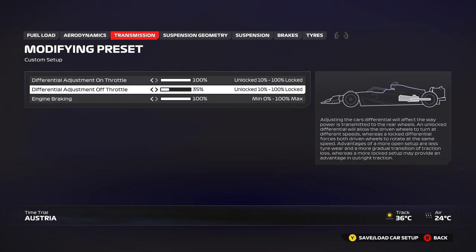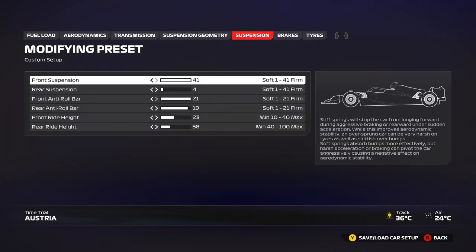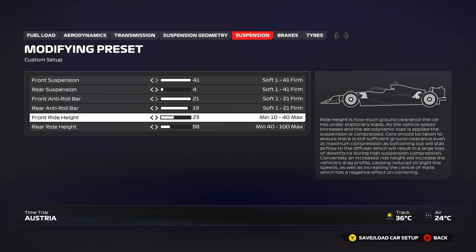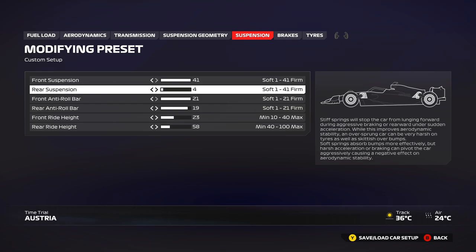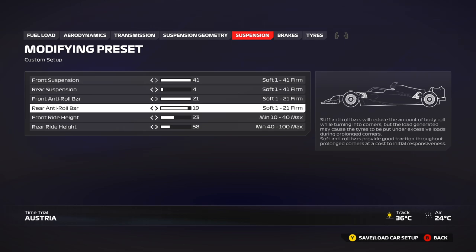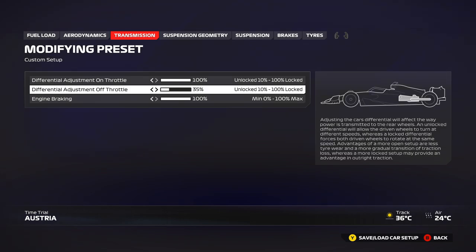You can go up to 40% off-throttle for the race — play around with it. Minimum geometry as usual. For suspension, it's fully stiff on the front with a slightly raised front ride height due to the extra front wing — with so much front aero bias you need stiff front suspension for stability. Rear suspension is at 4 with 58 rear ride height, about the same balance as my setup. The rear anti-roll bar is a little stiffer, giving more rotation in high speed which is really nice in sectors 2 and 3. If there's too much rotation, increase the off-throttle or reduce the rear anti-roll bar.